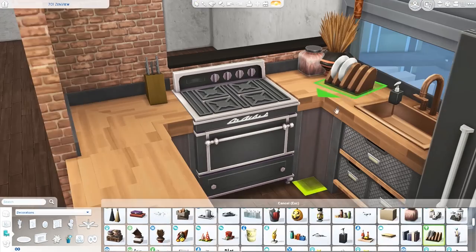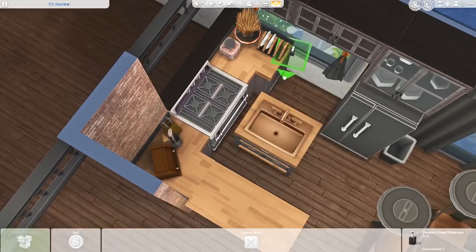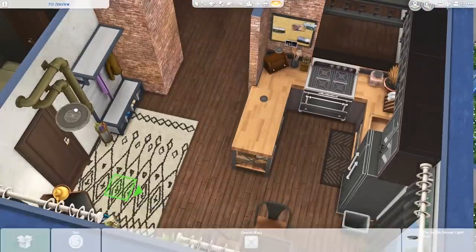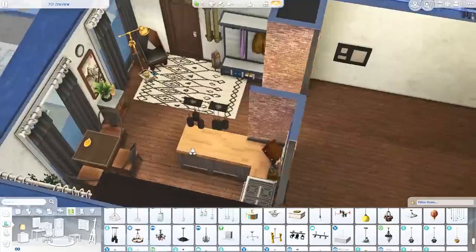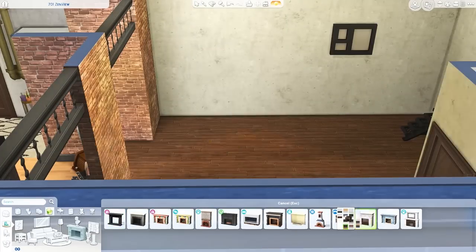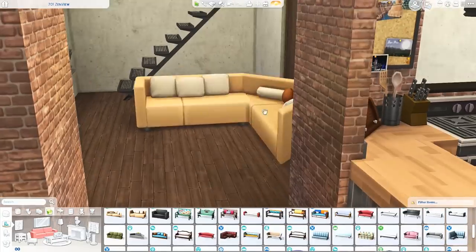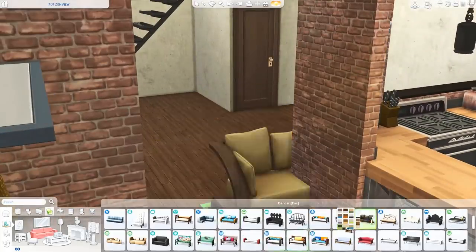I'm picking out some decorations and clutter for the countertops — I didn't want to overly clutter it, but I wanted this build to feel lived in. I decorate the corner pieces by the sink and stove but leave the island completely free. I also placed a cork board with postcards, which I love. The lights I placed up in the loft area came with the Moschino stuff pack — they're beautiful. I used them in the open loft area where sims won't walk underneath them, and they look so industrial.